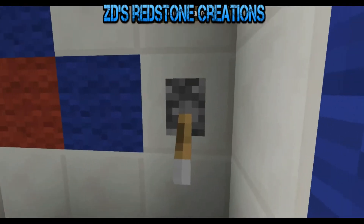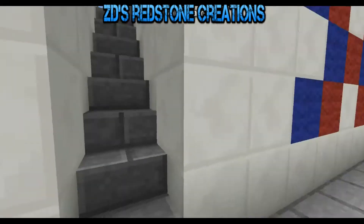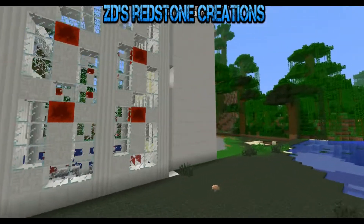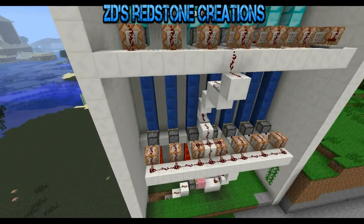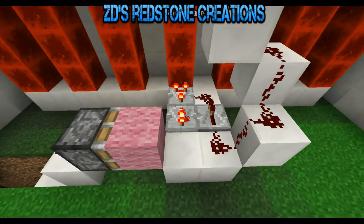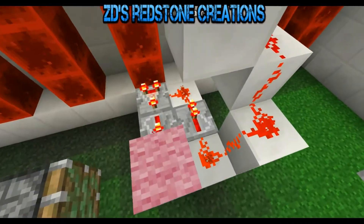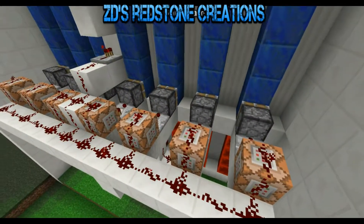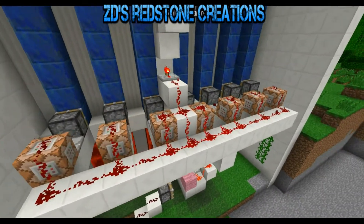Now you must be thinking the redstone behind this is quite magnificent, but you'll be surprised. If we just come around the backside, you'll see that the amount of redstone is actually very limited. Basically, the on button pushes the pink wool into place, giving the redstone current the pulse, and then each of these command blocks is testing for a person in that specific spot, as long as it is pulsing.